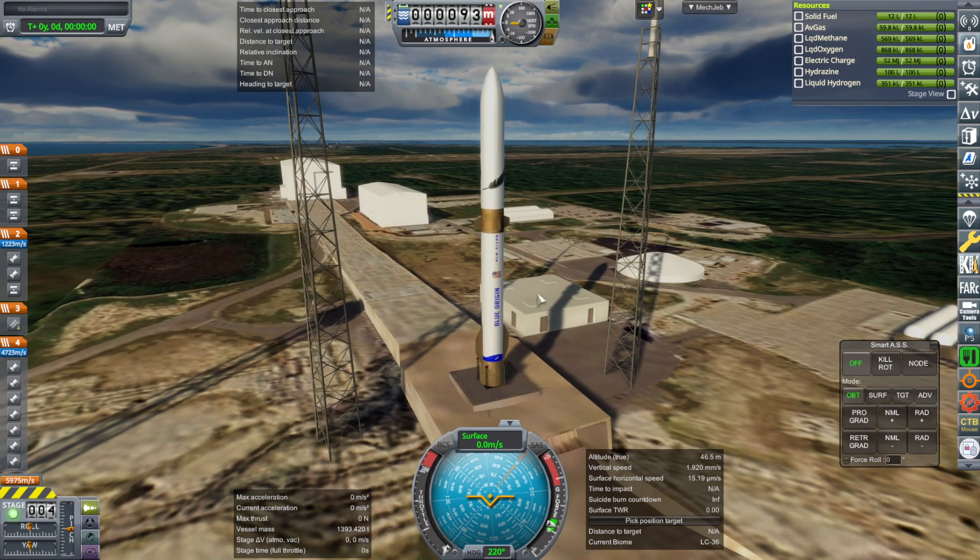However, the version in the Real Rockets Pack still has the white livery on the inner stage, fins, wings, and skirt.